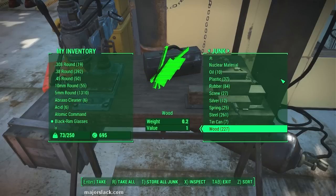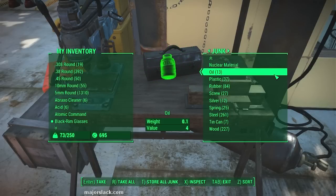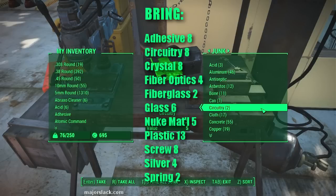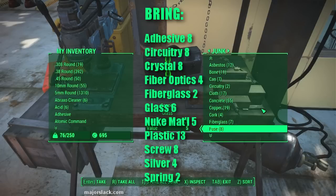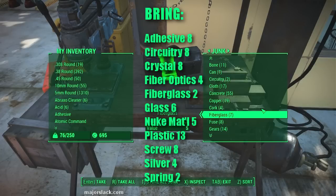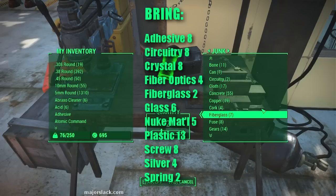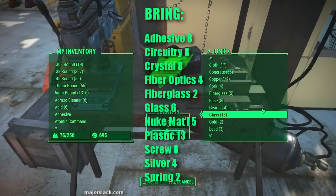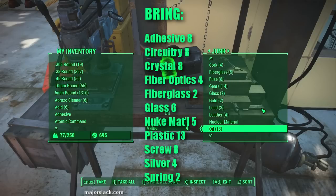We're going to make some specific mods to weapons we acquire later, and I've got a list of exactly what I need. We're short on adhesive — we need eight adhesive. We need eight circuitry. Four crystal — we have no crystal. Four fiber optics — we have no fiber optics. So we need crystal and fiber optics. Fiberglass — we need two. Glass — we need six. Nuclear material — we need five, we only have one.